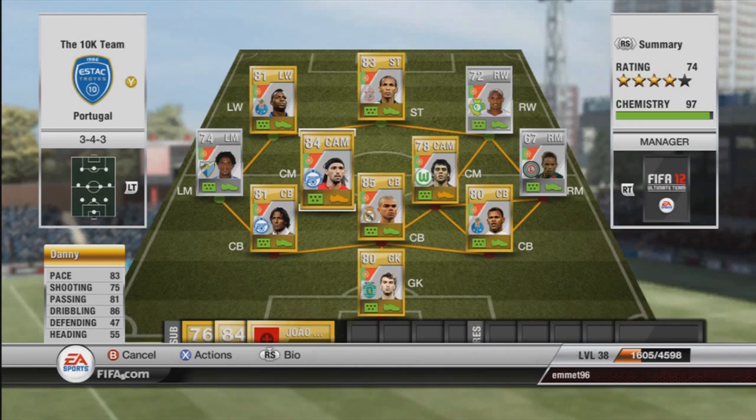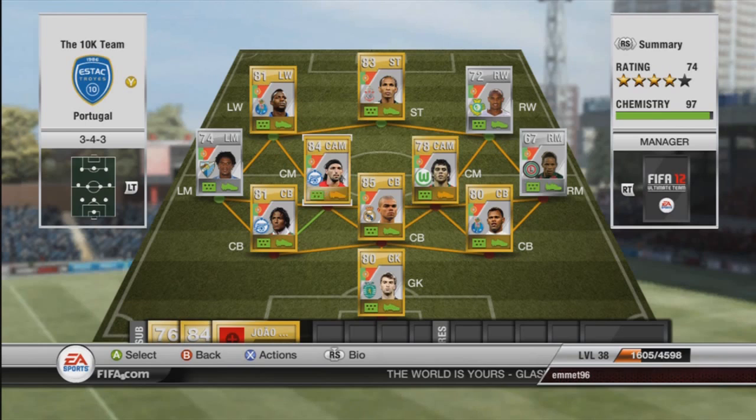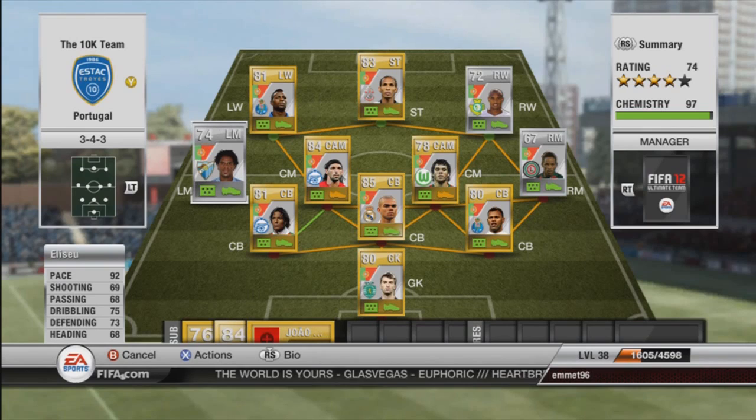João Moutinho cost me 650 coins, and the centre mids on this Portugal team are absolutely world class — brilliant players. On the left we have Aluso with 92 pace — that's the third player with 92 pace — 69 shooting and 75 dribbling. He has good defending stats as his in-form is the left-back role, so he got up and down the pitch, which was really nice to have as an extra defender since Manu was quite small and weak.